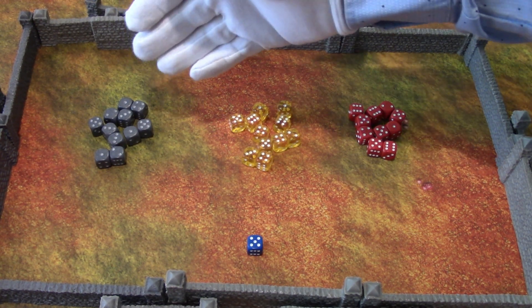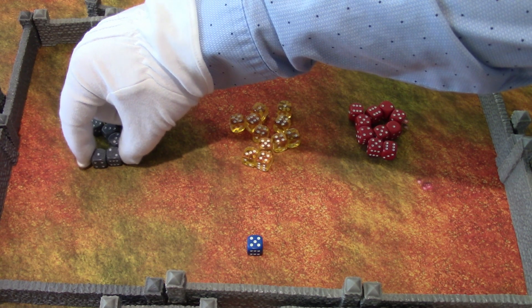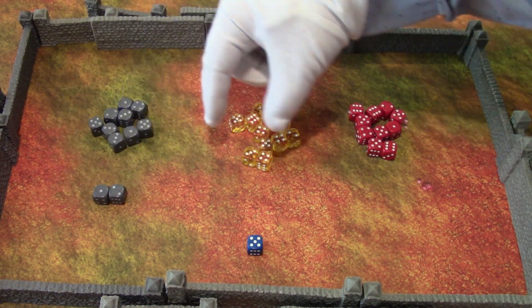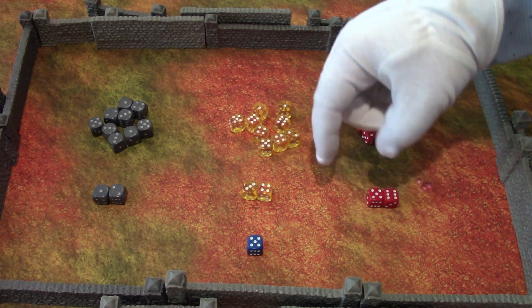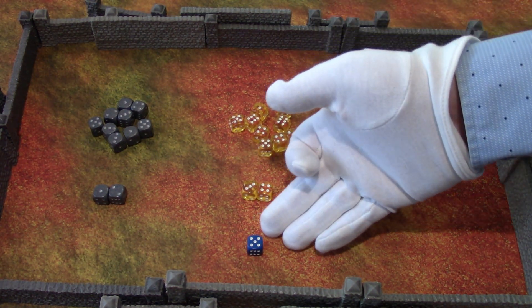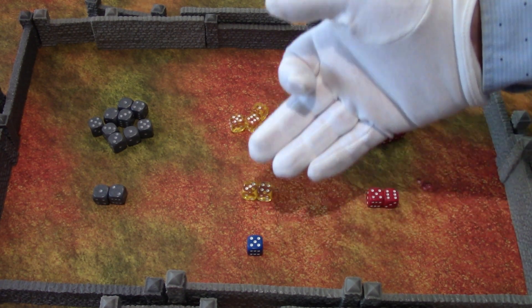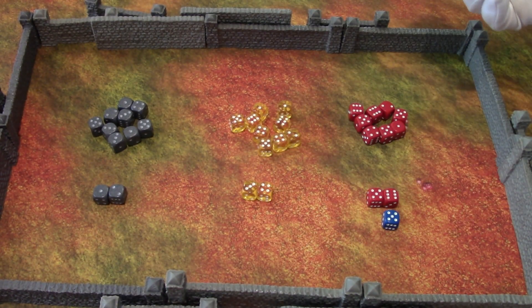Each different team will have a number designated to them. For instance, the silver will have one to two, the yellow will have three to four, and the red will have five to six. Whatever the extra dice rolls is what it will be allocated to. So in this case it was a five, so it would go to the red.